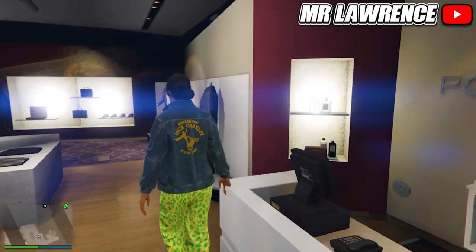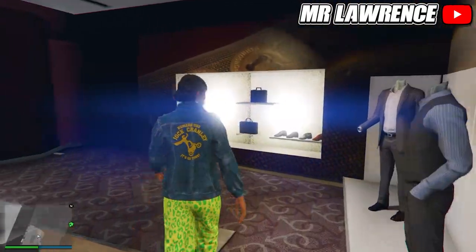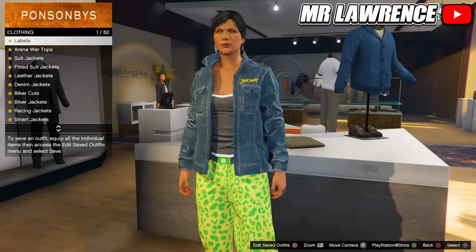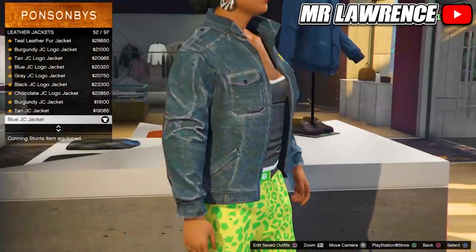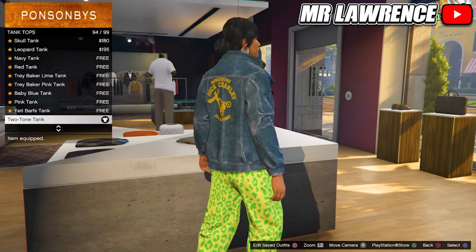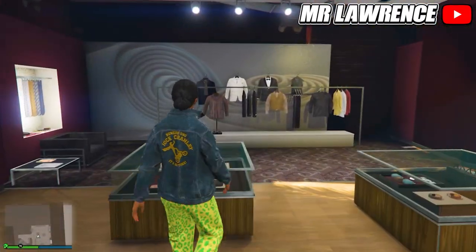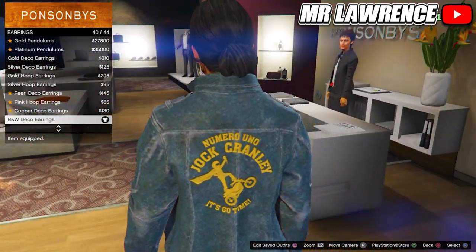For the second blue outfit, go to the pants and equip the spotted muscle pants again. Then go to the shoes, high heel boots and purchase the deluxe midnight combat boots, number 24. Now go to the tops, go to leather jackets and purchase the blue JC jacket, number 52. Stay in the top section, go to tank tops and purchase the two-tone tank. Then go to the accessories, go to earrings and purchase the BMW deco earrings. Save this outfit in slot number 4.